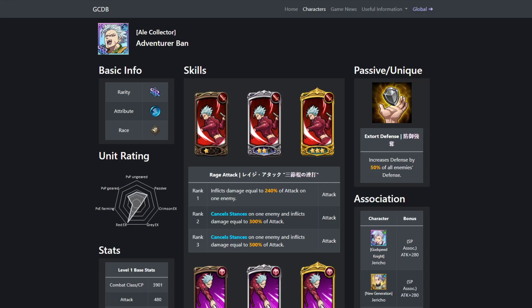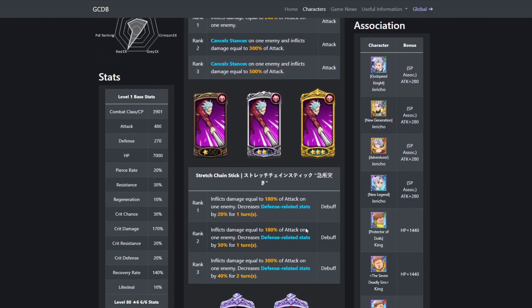What's up guys, it's your boy Darskin and today we're going to be talking about the new banner and some information that we got. The new banner coming out is apparently Blue Nunchuck Bond, which inflicts damage equal to 240% of attack to one enemy, cancels stances at 300% attack, and cancels stances at 500% attack.